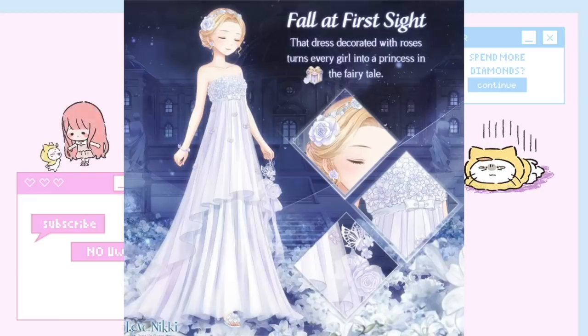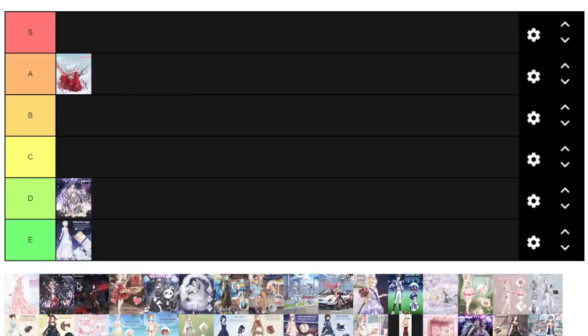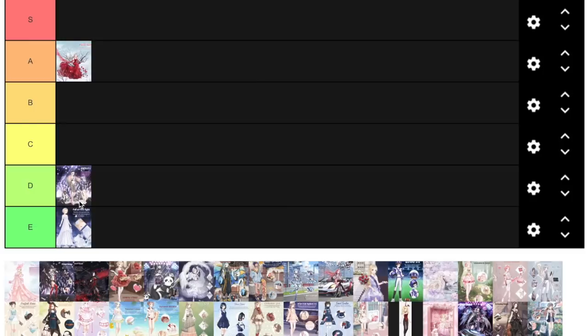This next one wasn't a free suit — you had to get it from the Zodiac Lucky Packs, a blacklit court gacha where you buy a set and hopefully it contains Fall at First Sight. I didn't end up getting it because I thought it was super plain and the gacha aspect was so dumb. Compared to everything else here, it's plain, the method of obtaining it is stupid, and overall it's a mess suit — so I put it at E.